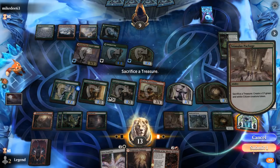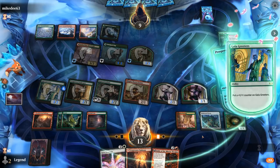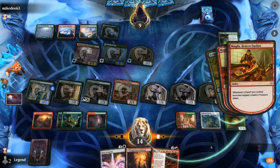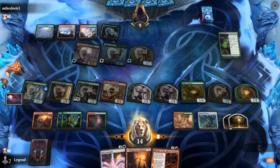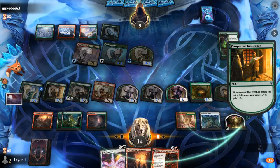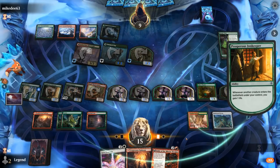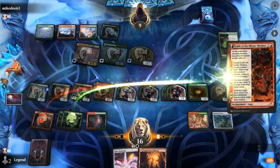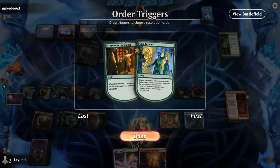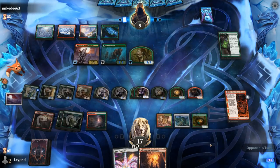We use Stimulus Package, make a token. It's also infinite life since we control Prosperous Innkeeper. We can crew, and now we have two treasures — we can turn those into two tokens, which crew Chariot again, so we can keep tapping them. That's infinite tokens, infinite life — just missing infinite treasure to win with Halo Fountain, since we don't have enough white mana to activate it. We'll pass the turn and see if our opponent lets us untap to win with Halo Fountain. Another Naturalist — that's fine.